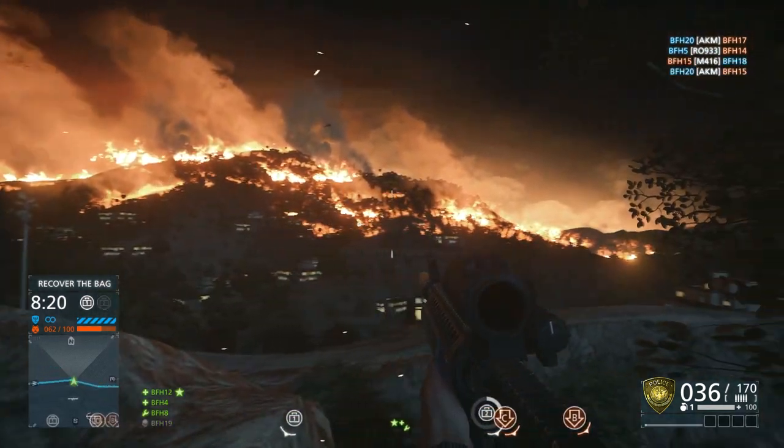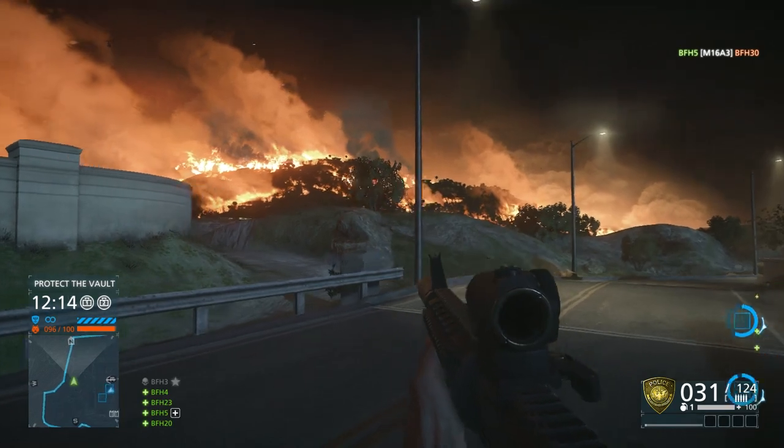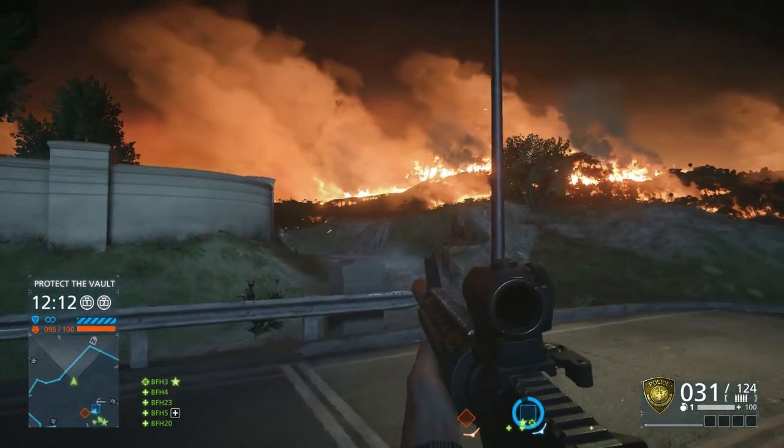Hollywood Heights takes place in the Hollywood Hills, and the robbers have actually set a fire to try and distract the police while they carry out a high stakes heist.